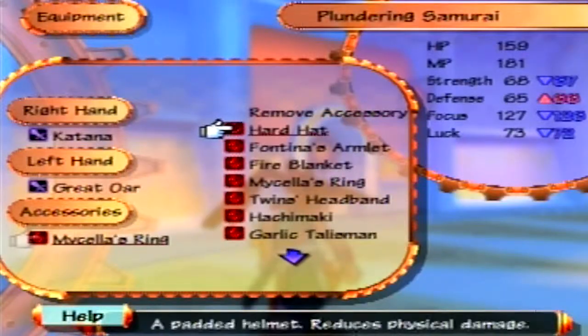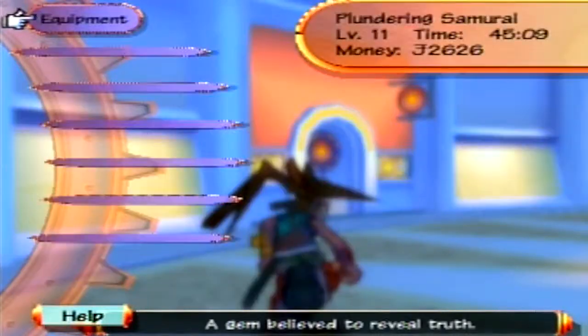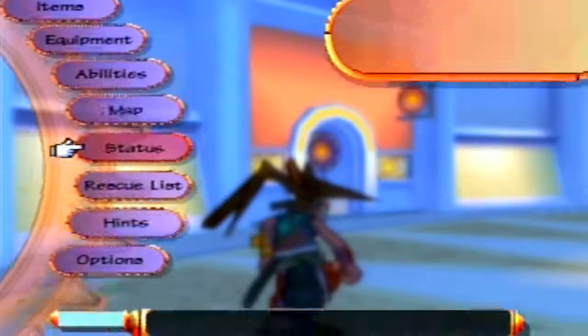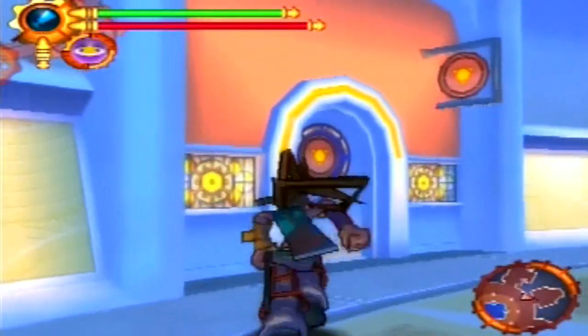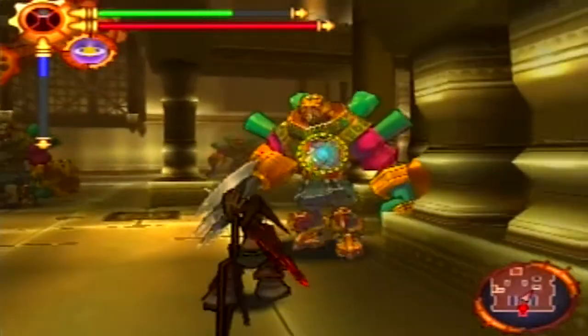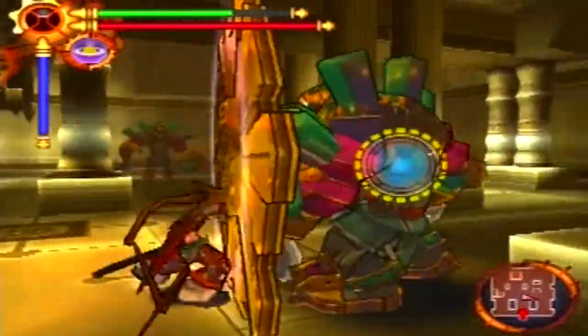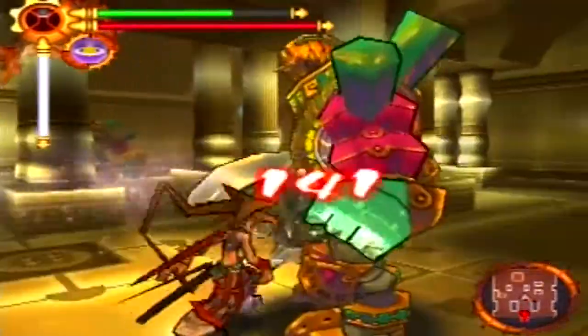The other thing that I cut out was some grinding, and that grinding was to help with Musashi's focus so I could duplicate some abilities, because that's the next thing I'm going to be doing. The first ability that I go after is Celestial Strike, and I'm just going to be cutting to where the abilities are. This ability is in Mana Temple, and you just get it from the enemy that you see here.